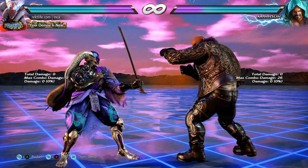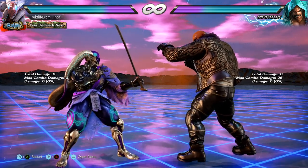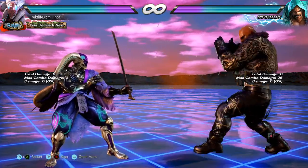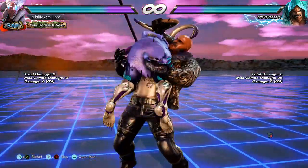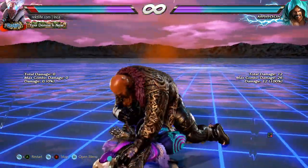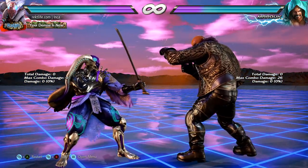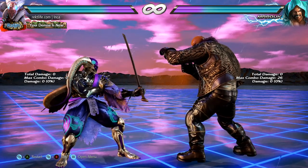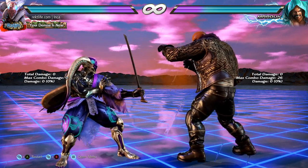What is up everybody, I am back again with another quick tip video. This time I will be covering Craig Marduk and his ever annoying tackle. Outside of doing throw breaks to escape the tackle, there are other methods to avoid it entirely. The first is to attempt to block it at max range. The second way is to place your character into an airborne state and the tackle will whiff.